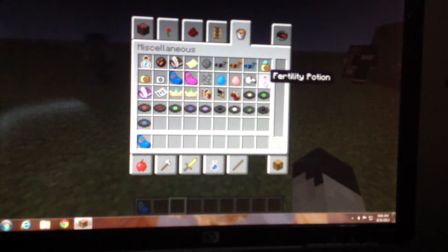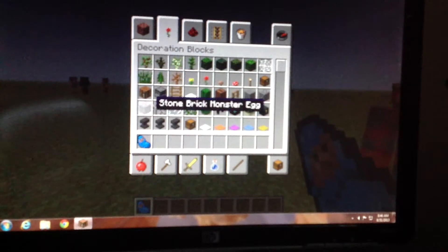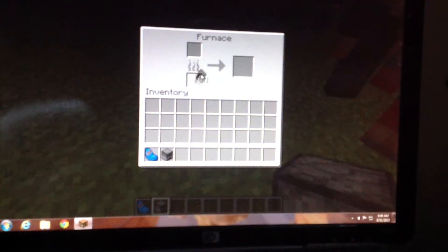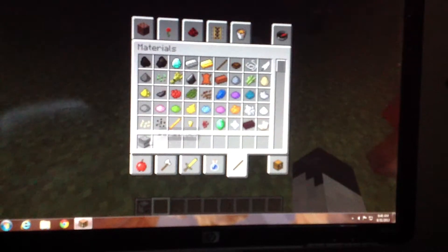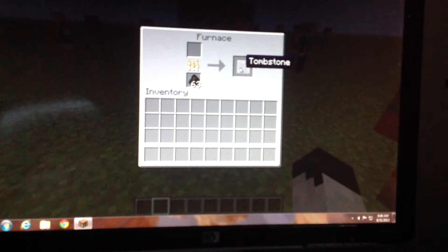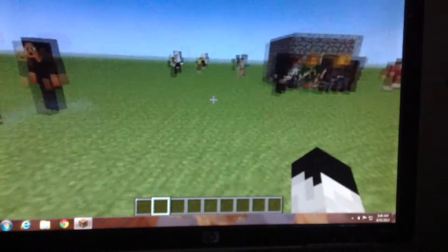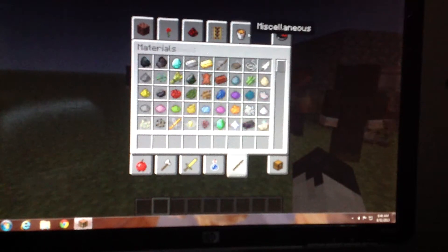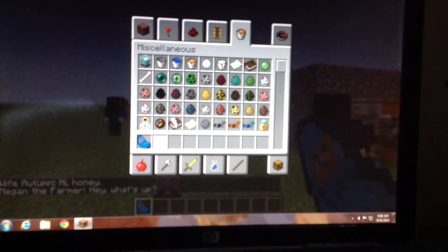The fatality potion - I have no idea what it does. I'm just going to show you guys what you can do with the baby. You can cook a baby - you don't have to use a baby boy, you can use a baby girl. I'm going to put some coal in. You can cook a baby, and now a tombstone comes out. You can also craft tombstones.